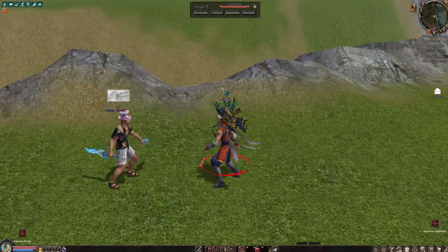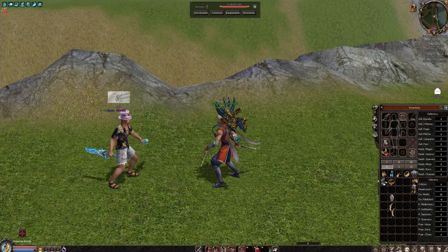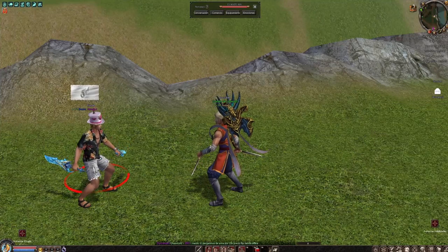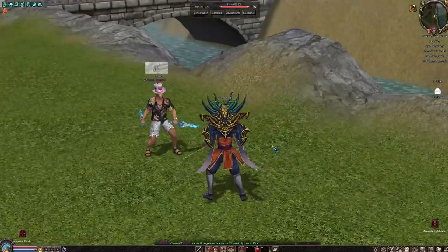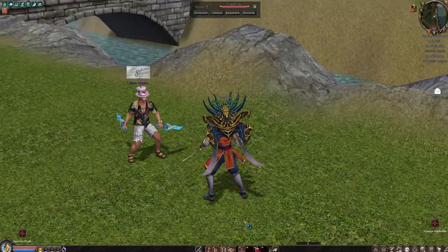¿Por qué mi ninja saca poco? Porque me puse una dirk, hoja negra, más nueve, desde el nivel treinta. Más que nada porque si me pongo la mejor arma lo mato rápido y no puedo mostrar los combos, gente. Pero saca mucho — o sea, si yo estaría pegando a la edad, no sacaría nada, pero de eso lo saca por los combos.